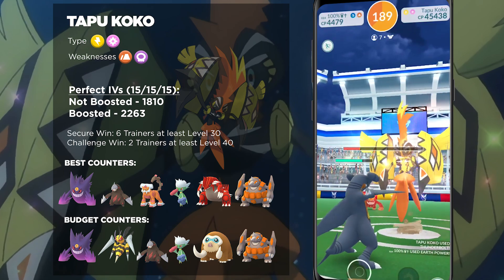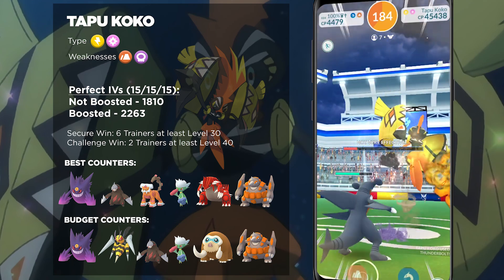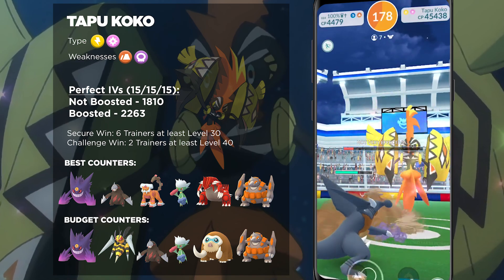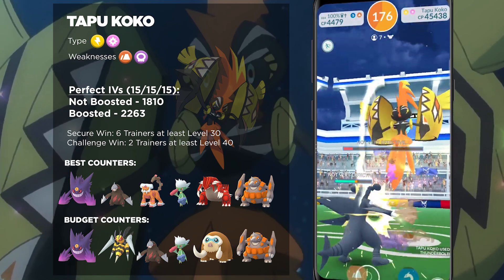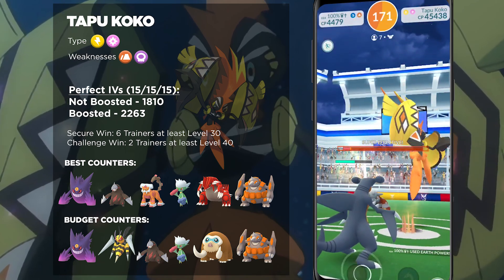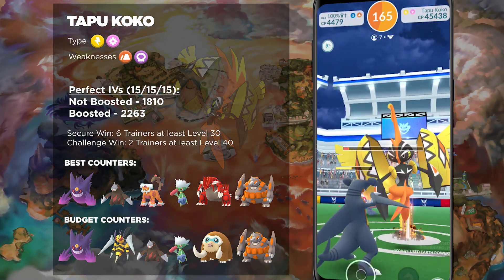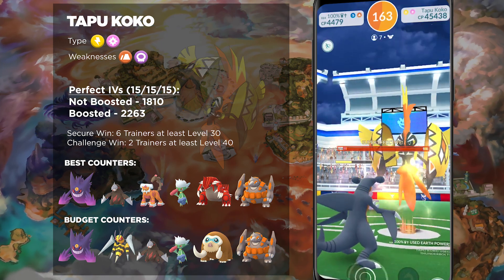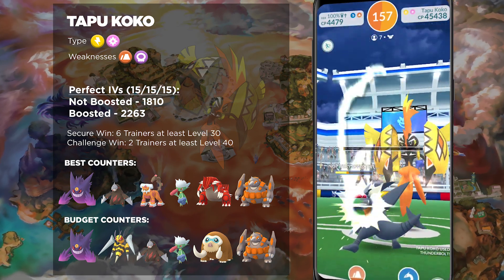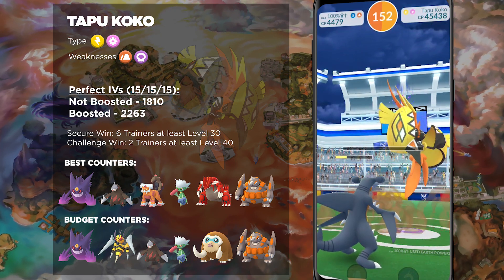Tapu Koko is both Electric and Fairy, which means it's going to be weather-boosted by Rainy weather or Cloudy weather. So if you're looking for a weather-boosted Tapu Koko, those are the weather conditions to watch for. But if you want a weather boost that benefits you even more, there is Cloudy weather for your Poison-types, and Sunny or Clear weather for your Ground-types. This is probably the most ideal, considering that this Pokémon is on the stronger end for damage output, so you'll want to take it down as fast as possible.